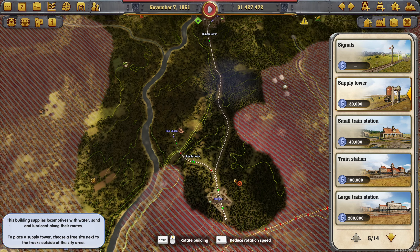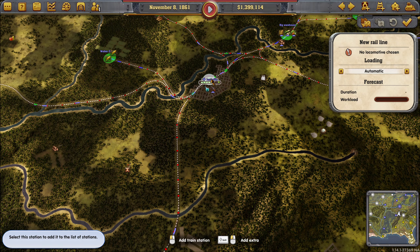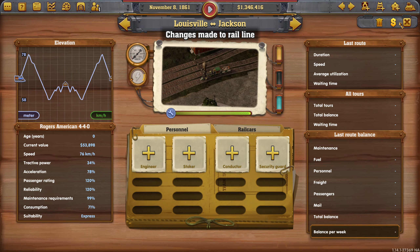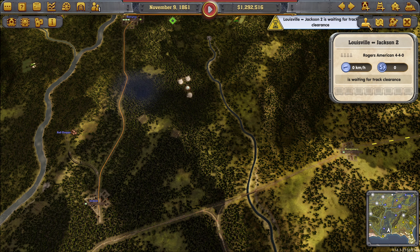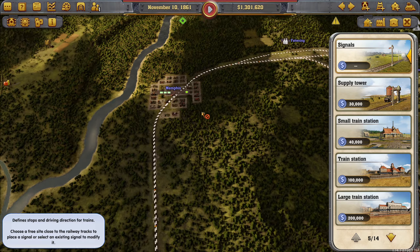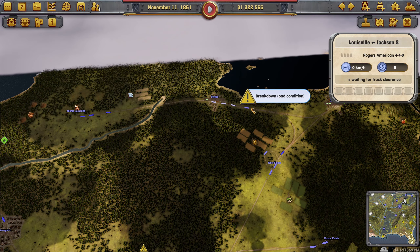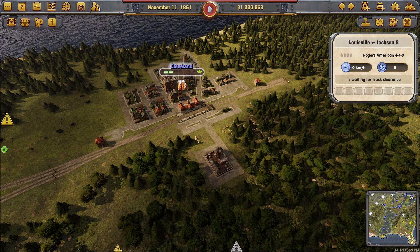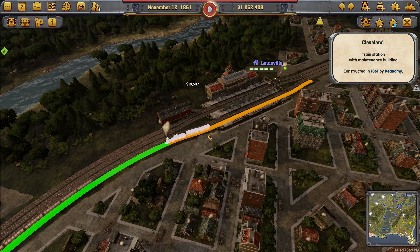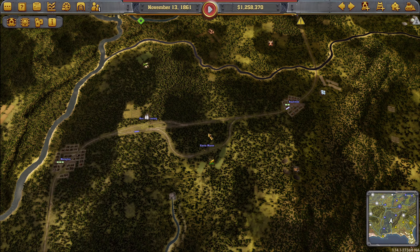We need a few supply towers — one there, maybe one here. Build a line something like from here down to Jackson. Waiting for track clearance. Breakdown for bad condition — that should be over in a moment. Let's get the repair station there. Kind of full already.